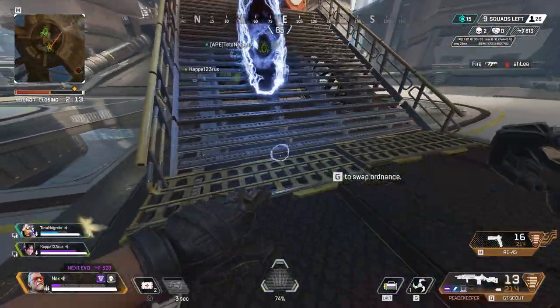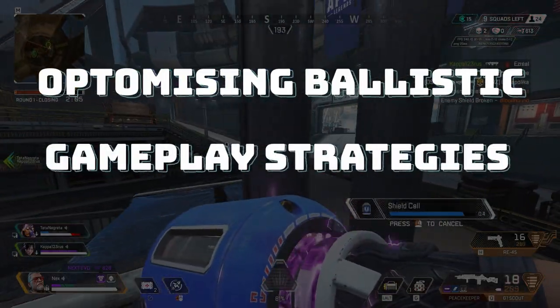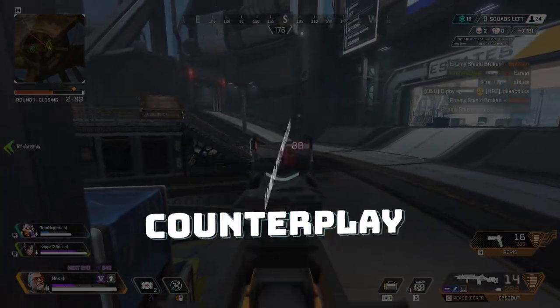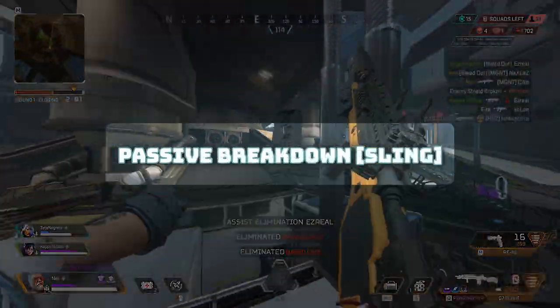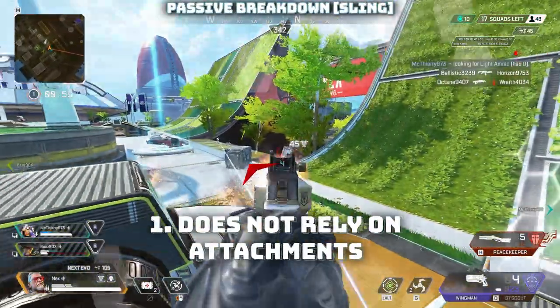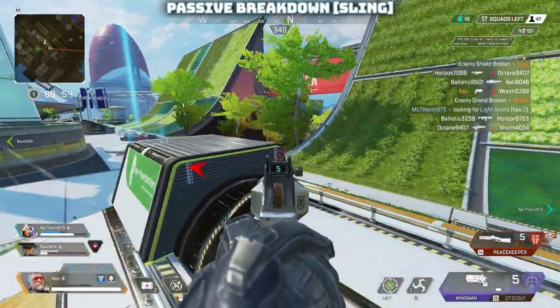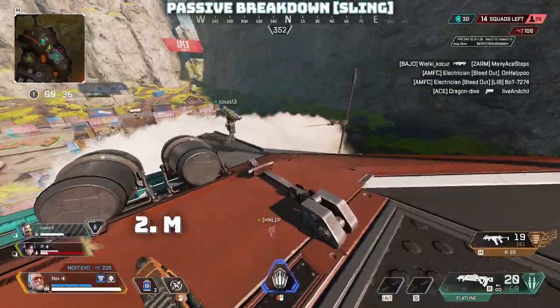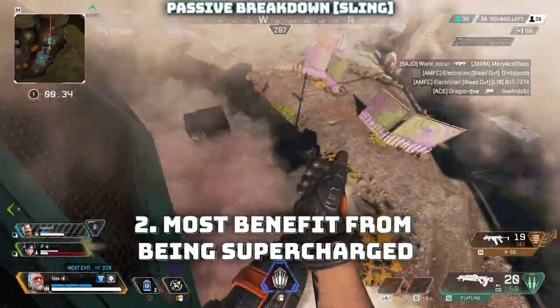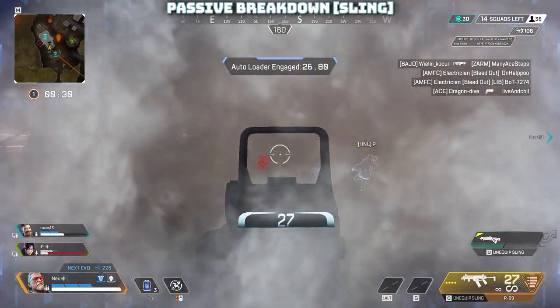Now let's delve into the nitty-gritty: how to optimize Ballistic's abilities, gameplay strategies, and how to counter him. Ballistic's passive presents two primary strategies: one — opt for a third weapon that doesn't rely heavily on attachments, like a Wingman or Peacekeeper, to fill a gap in your loadout's versatility. Two — choose a weapon that, when supercharged by his ultimate, will significantly ramp up your damage output at crucial moments.